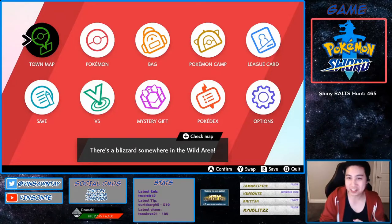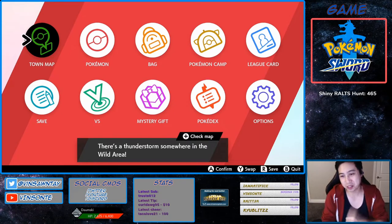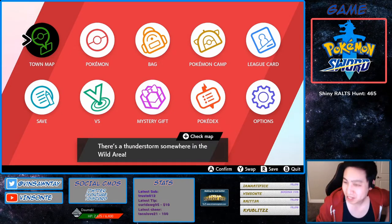Hey, Vesanta here. In this video we're going to hunt for Hidden Ability Infiltrator Chandelure, and I'm going to show you how to get there so you don't get lost, with the best rates.